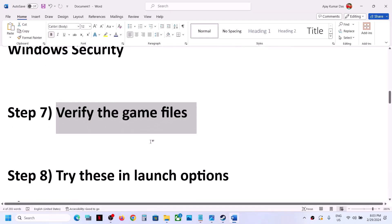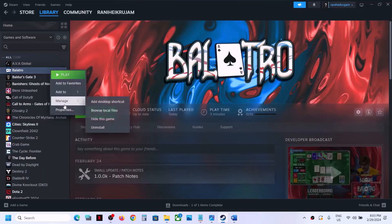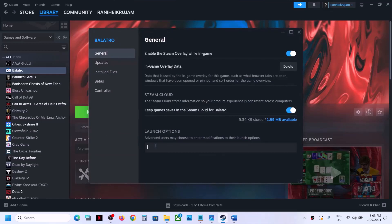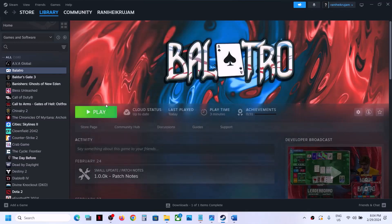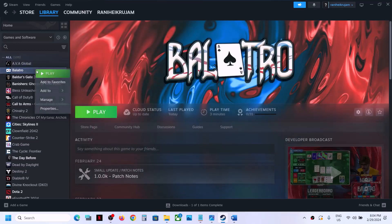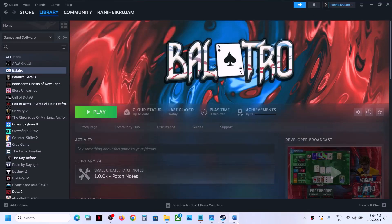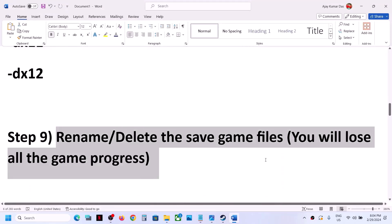The next step is to try launch options. Right-click the game, select Properties, and in the launch options box type -dx11. Launch the game and check. If that does not work, change it to -dx12 and launch the game again. If still not working, remove the launch option and follow the next step.